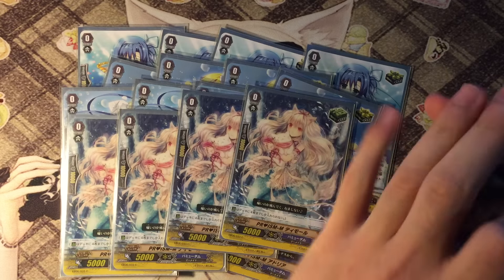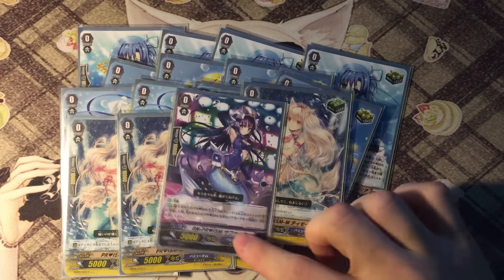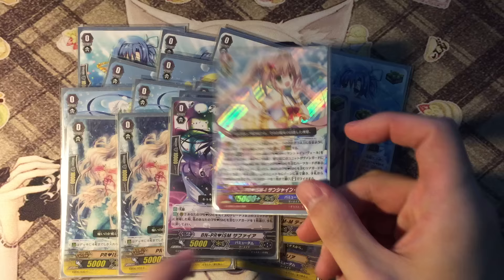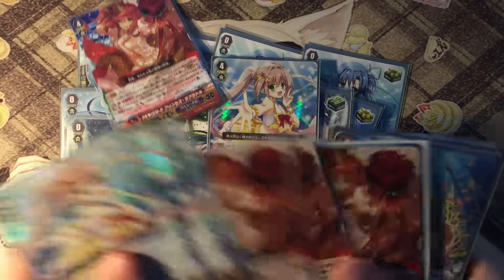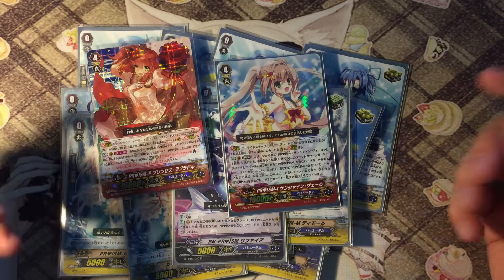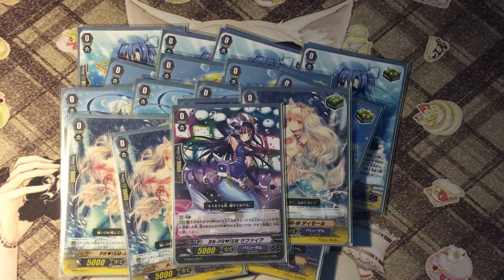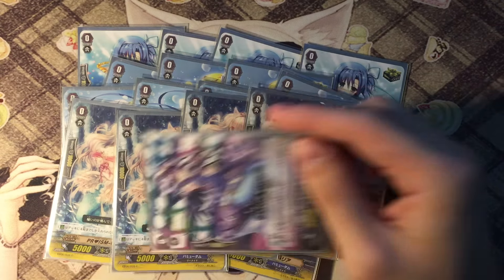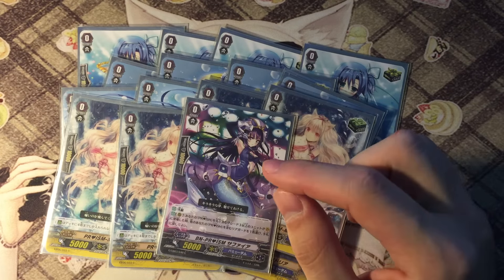4 copies of heal triggers because heal is meta nowadays thanks to G Guardians, and 1 copy of her — whenever a unit with the original Prism name is placed on the vanguard circle, so if you stride onto her with the Prism name, you can bounce back 1 other card on your field. Very handy card to have because you want to clear up your space so you can use your on-stride skills — for example when you on-stride to gain power.